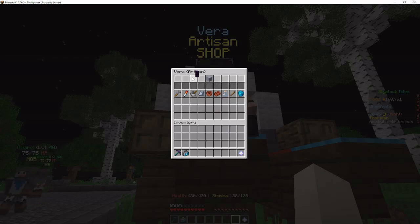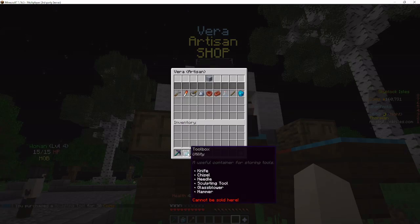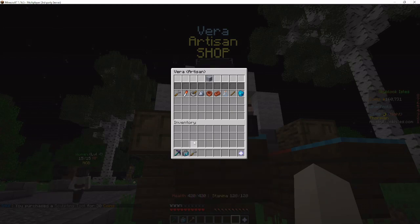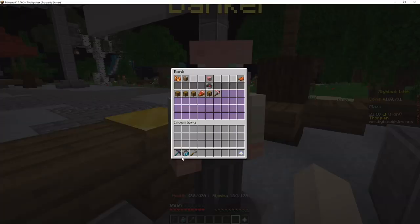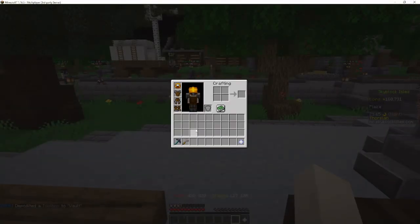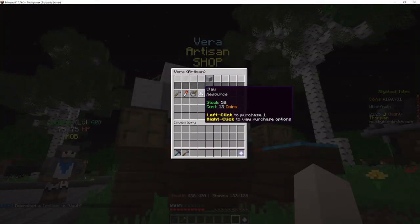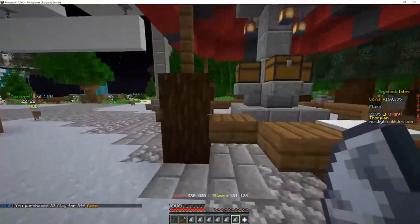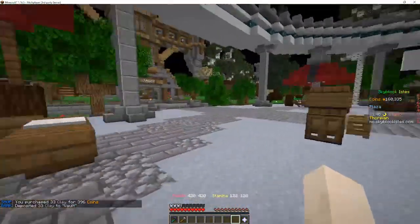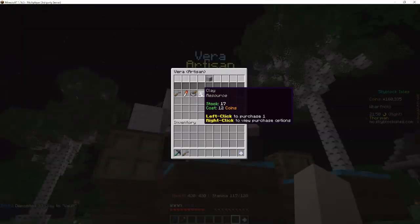You go here and she's got some important things you need to know about. The most important one for our purposes is the sculpting tool — go ahead and buy one of these. I have a toolbox, which I'll show you how to get in a different video, but I'm going to put that in the bank so I can be more like all of you. Now we have a sculpting tool. The other thing you're going to need is clay. You can either buy clay from Vera, which is reasonably cheap at 12 coins a pop — I like to buy the clay and store it for later — and you can sculpt that clay directly.